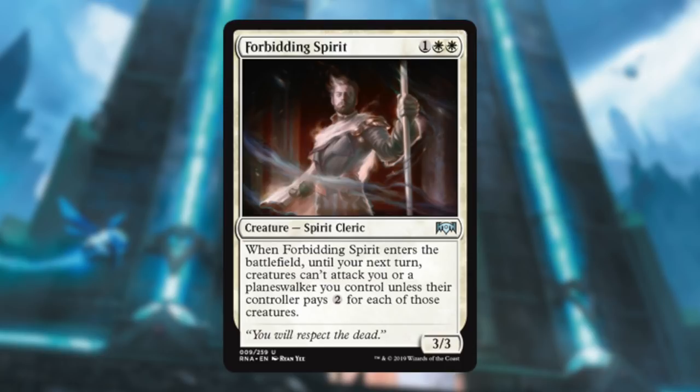Forbidding Spirit — this guy's fine. Three mana for a 3/3. I like that, and he has the upside of pretty much taking an attack turn off from your opponent because they have to pay a ton of mana for it. It's not too exciting, but three mana for a 3/3 — I'm going to play that no matter what.